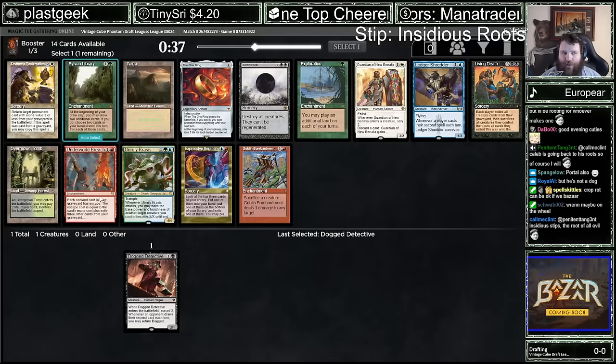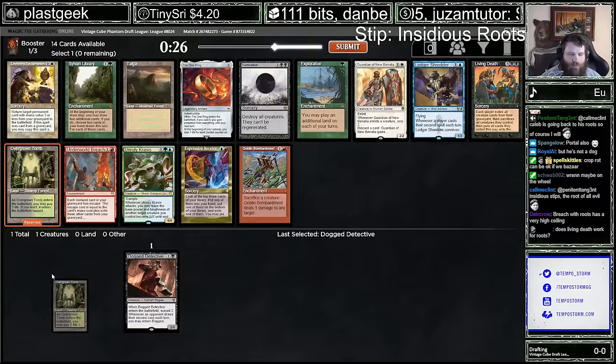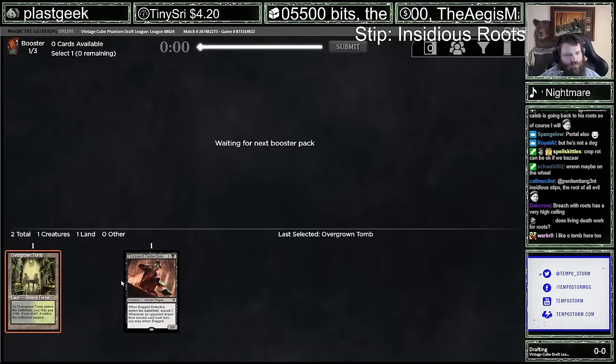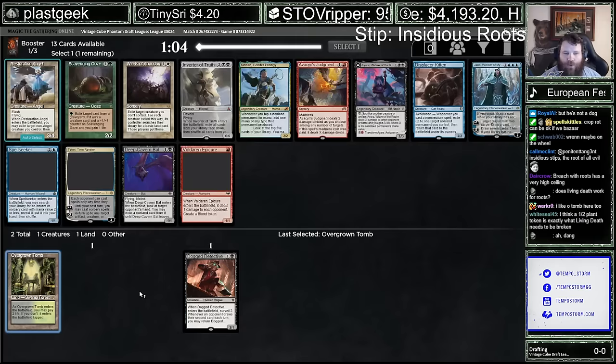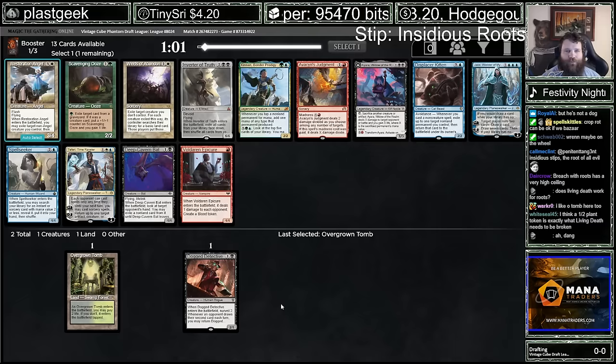We just passed a Brain Freeze — someone might be real happy about that. I'm just going to grab Overgrown Tomb here and try to cut these colors. Does Living Death work for Roots? You would trigger Roots once because it says 'one or more.' You're still filling up the graveyard with creatures, so there might be some redundancy, but I think I like Ooze better.